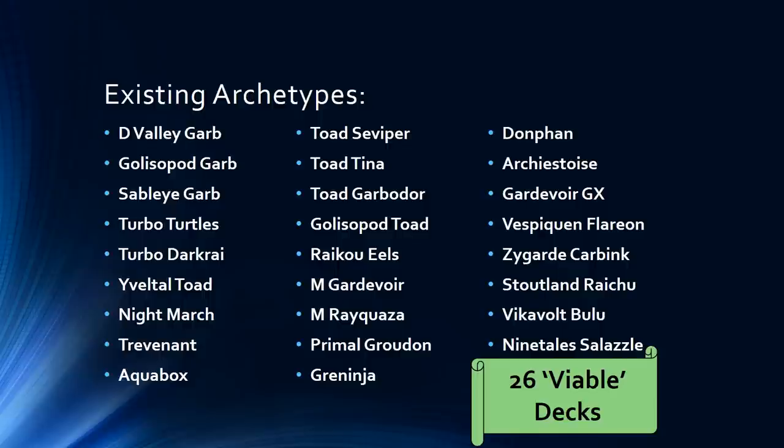Eels, Mega Gardevoir, Mega Ray — Primal Groudon sees cameos here and there, as does Greninja. Donphan is something I've been testing but hasn't been popular for a while, nor has Archie Stoise really because of Ghetsis becoming popular. Gardevoir GX has started to prove itself — you have Tropical Beach to help out, and the power of Gallade is really important when dealing with things like Turbo Darkrai. Vespiquen Flareon can now use Salazzle as a backup attacker because you're already playing Blacksmith for Flareon, which is a pretty cool idea to close out games.